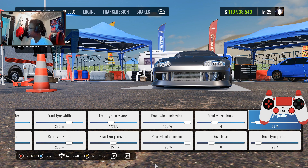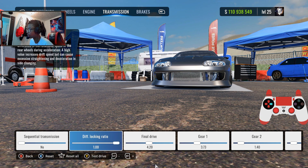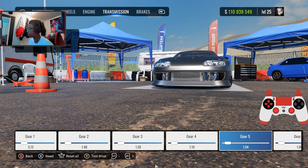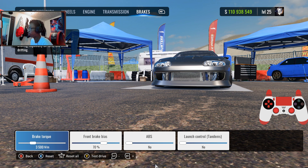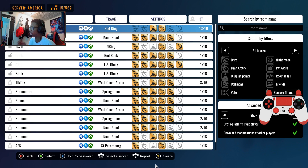Front and rear wheel adhesion 120 — or 90 or 100, it's up to you. Pro track 4, rear base zero, front and rear tire profile 25%. For the engine, turn everything all the way to max — they finally gave the car 1,000 horsepower back after nerfing it in a previous update. For the transmission: diff lock ratio 1.00, final drive 4.20, gear 1 at 3.73, gear 2 at 1.40, gear 3 at 1.20, gear 4 at 1.10, gear 5 at 1.04, gear 6 at 1.00. Brake torque is 3,500, brake bias 70, ABS on, no launch control.